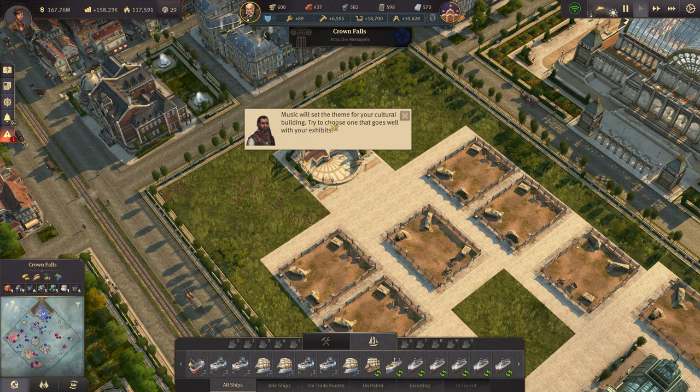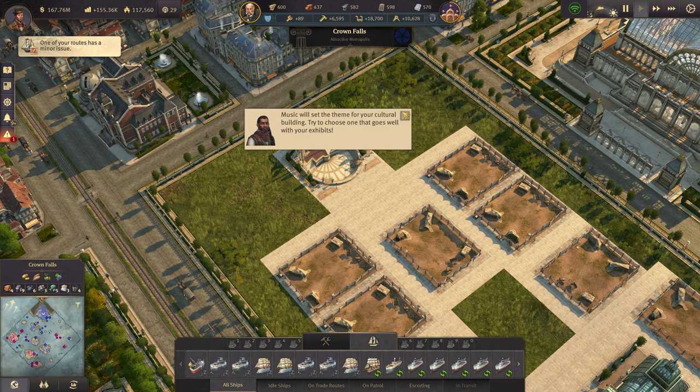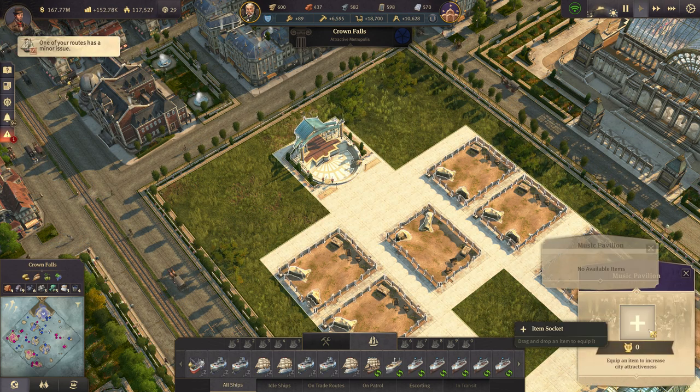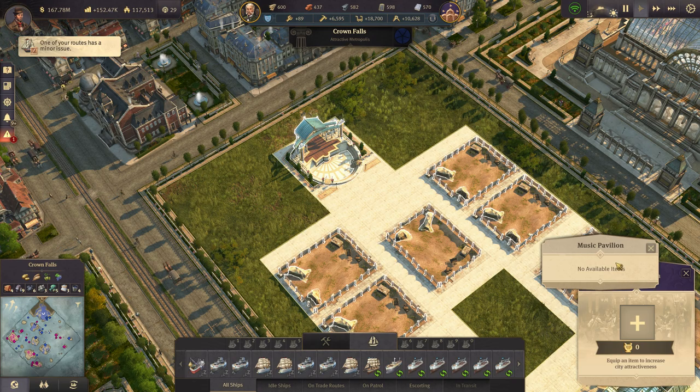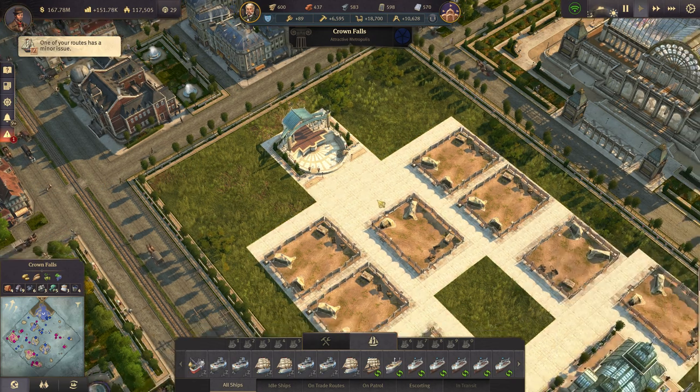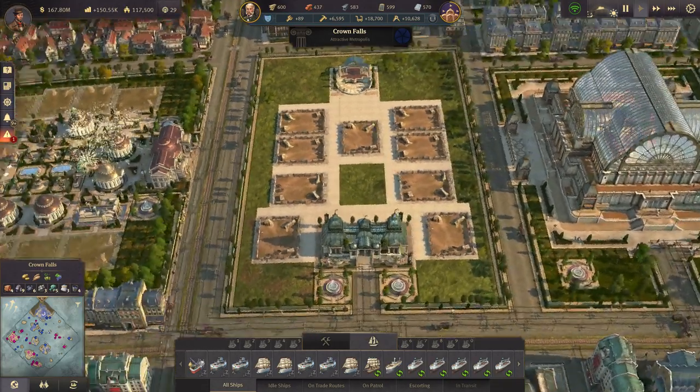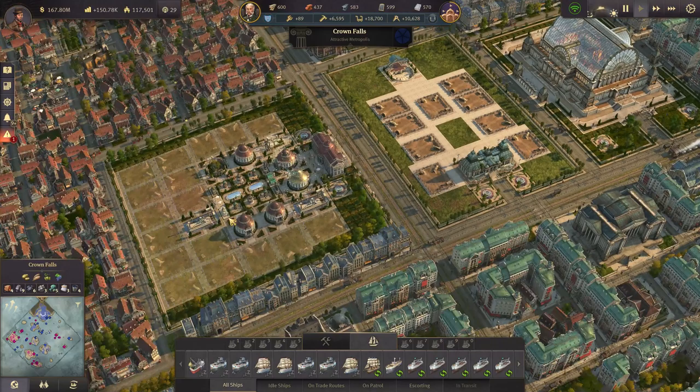Music will set the theme for your cultural buildings — try to choose one that goes well with your exhibits. And let's have a look at that. We don't have any music options at the moment so we also need to collect them. The same with the plots here. So at the moment nothing here that we can choose.